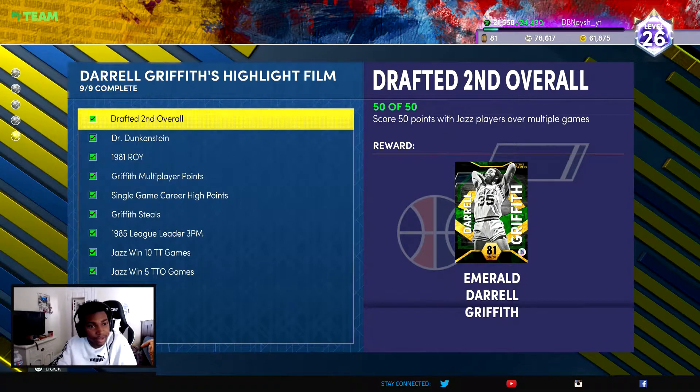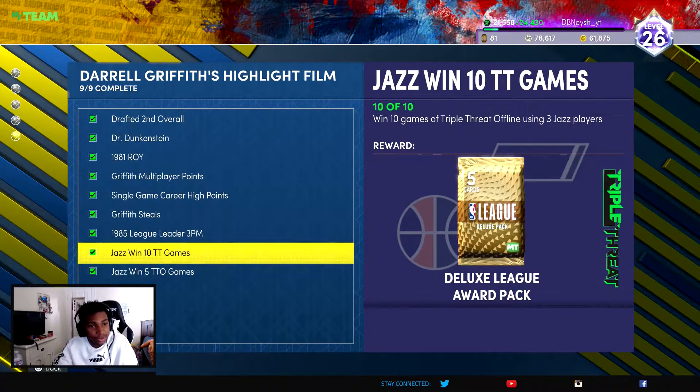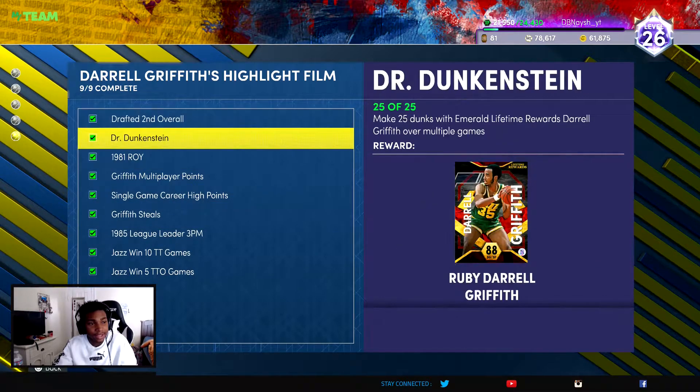The first one you want to complete is score 50 points with Jazz players over multiple games. You want to do a couple of these at the same time — so while doing that one, also do this one: win 10 Triple Threat Offline games with three Jazz players. Knock those two out at the same time.